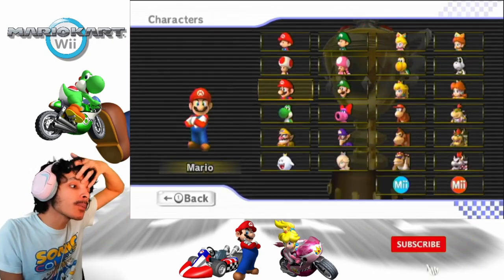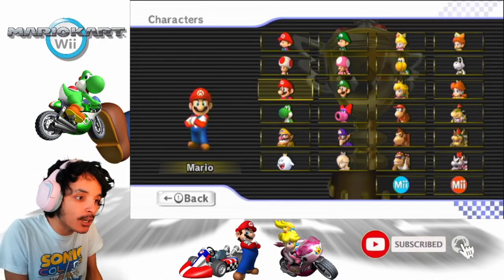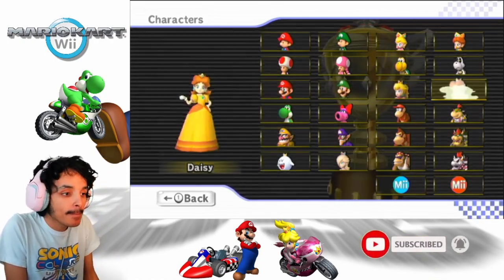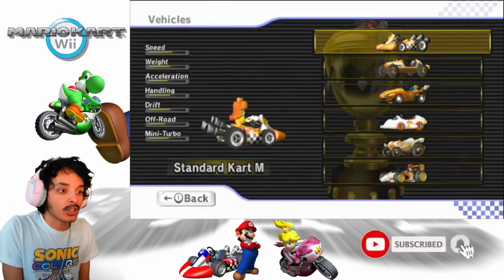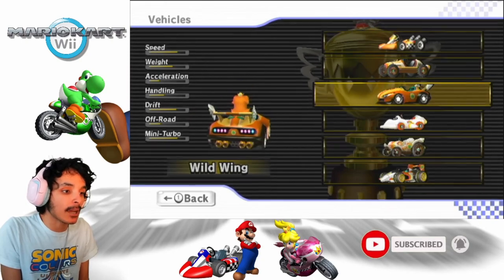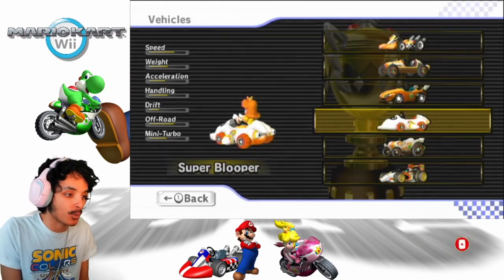In today's episode, everyone, we're going to be doing the Special Cup, and I think I know who I'm going to be using — another Princess. Daisy! Yes, we're going to be using Daisy in this episode. We used the Wild Wing last time, so we're going to be using the Super Blooper for this one.